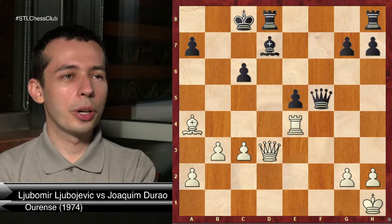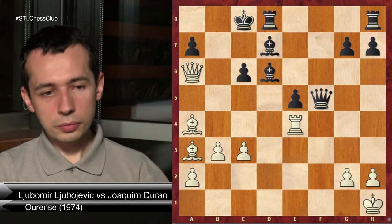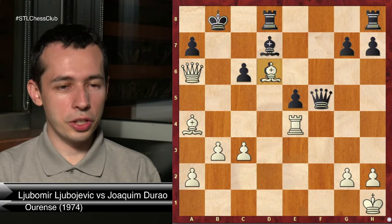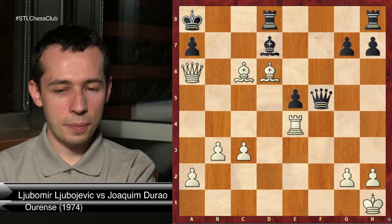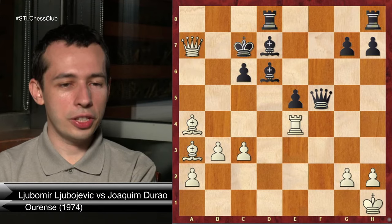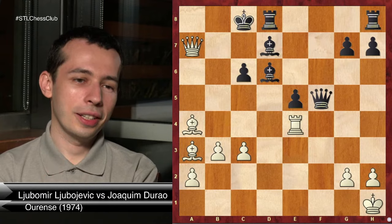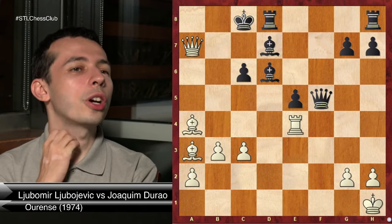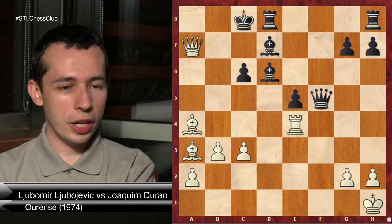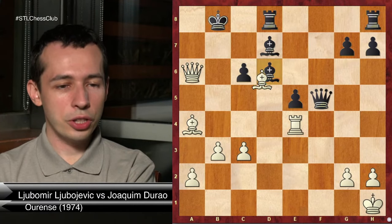The correct line is queen a6 check. King b8 loses routinely to bishop takes d6, king a8, bishop takes c6. So he has to go king c7, queen a7, king c8. This is where we have a very nice unnatural move - white is guaranteed a draw with queen checks here and there, and black cannot go here because of mate. But white wants more than a draw.